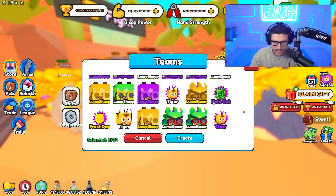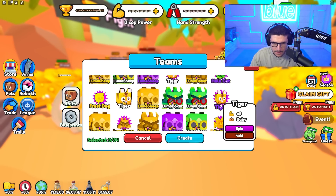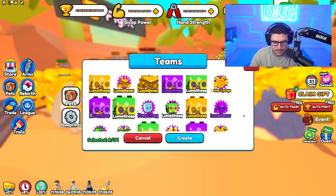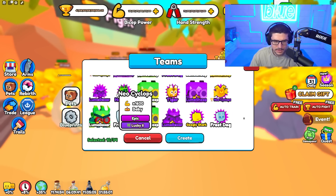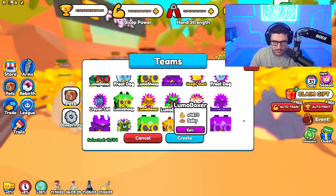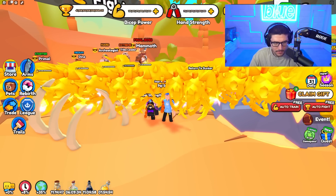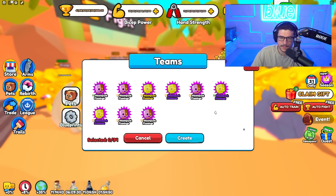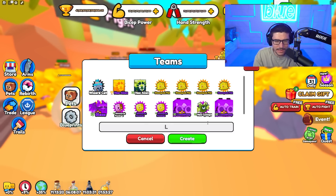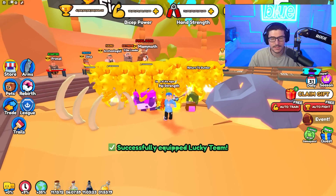Some had lucky two as well. We got some pretty good lucky enchants — maybe that will help. I think that's pretty much all of them. Wait, I didn't hit create! That's awkward. Alright, so this is my lucky team and it's not even all the ones with lucky, but it's pretty good.